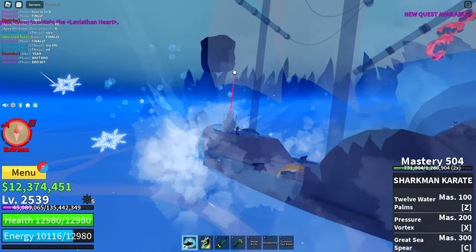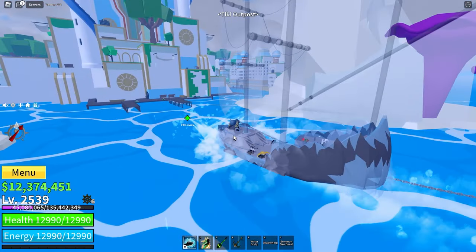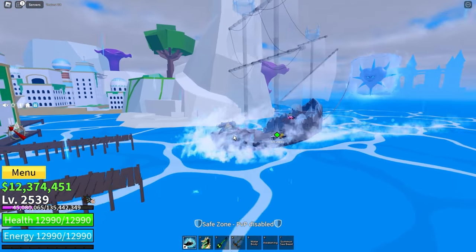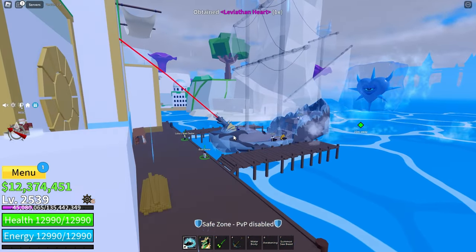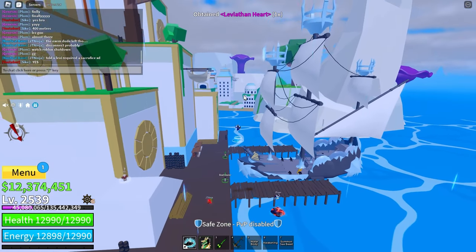On the Beast Hunter boat you can use the harpoon to harpoon the heart and take it all the way back. Then everyone you went with will get the heart, and you can use it to hopefully purchase Sanguine Arts.